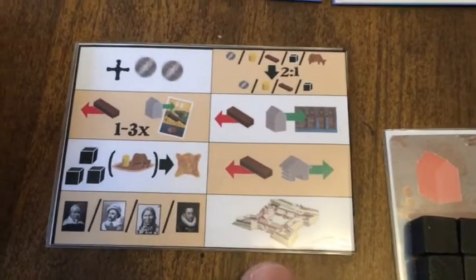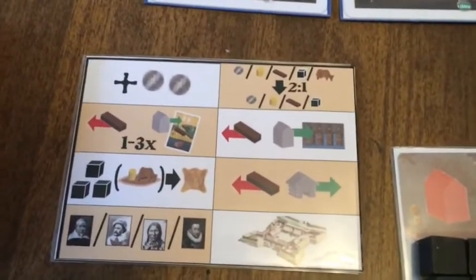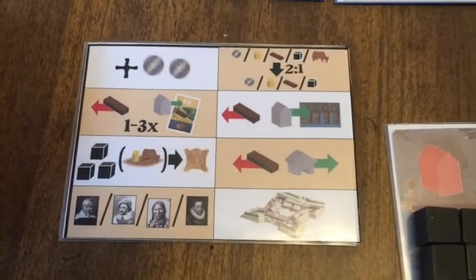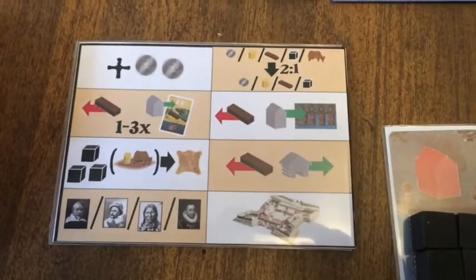I'll show those fort cards in a minute. These two new options give players who have fallen behind an alternative path — especially in the five-player game — to catch up on points.